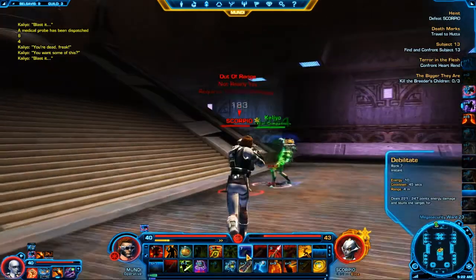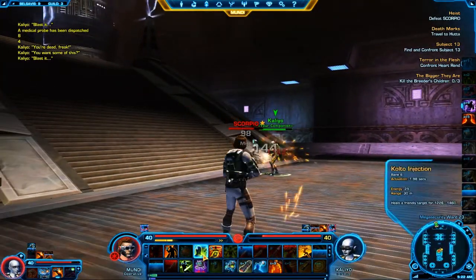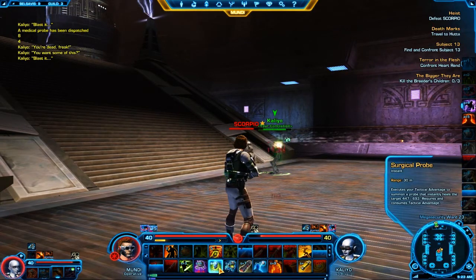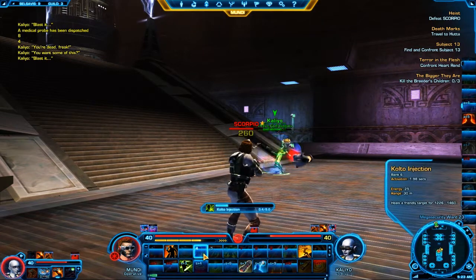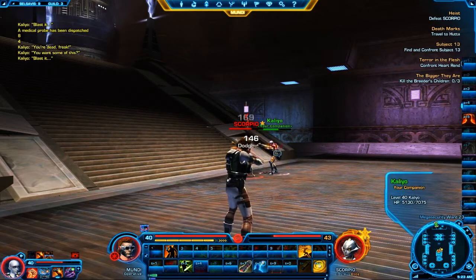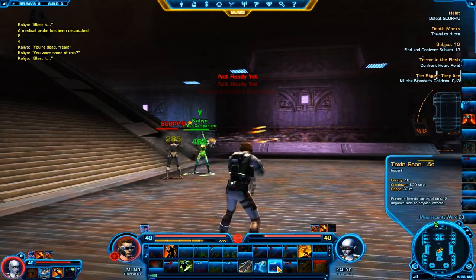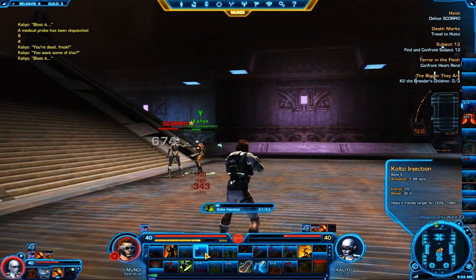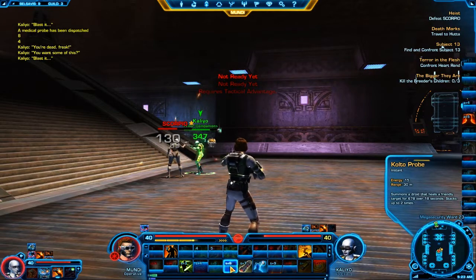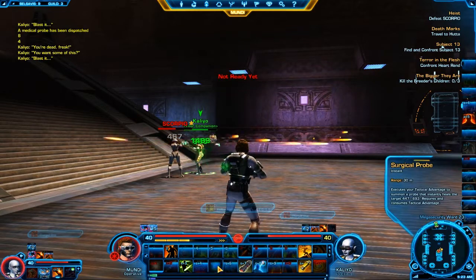With Calio, I found that she kept aggro, but if I just sat back and healed her she would do so little damage the fight would last like half an hour, so I would often have to do damage myself. But with Scorpio she just does all the damage. She does like 800, 900 damage on big hits, then like 400, 500 on regular hits. Big champion mobs that I have to kill for quests have about 28k health at my level, and she can take them down in a pretty short period of time — like 3 or 4 minutes. Which is pretty awesome.